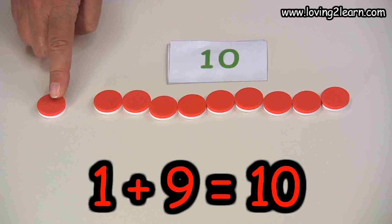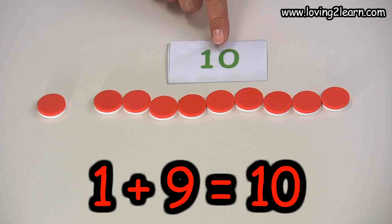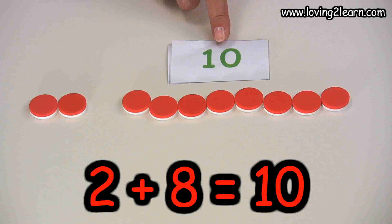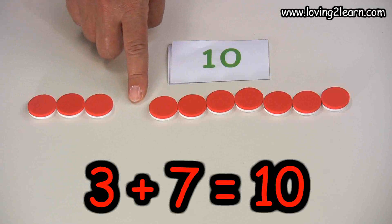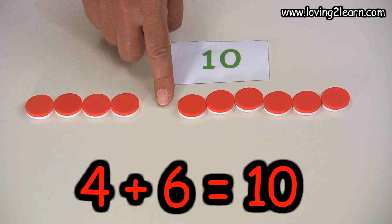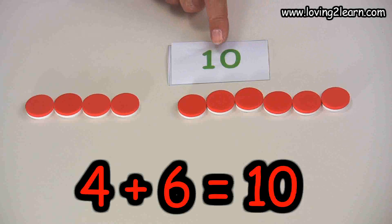One plus nine equals ten. Two plus eight equals ten. Three plus seven equals ten. Four plus six equals ten.